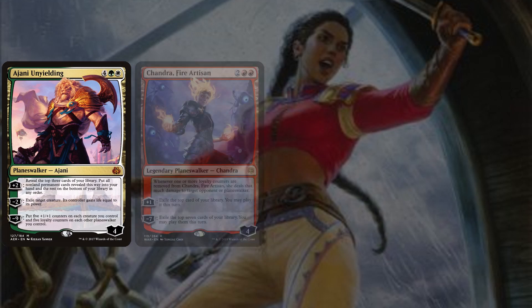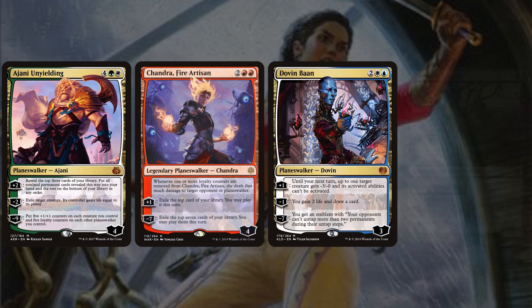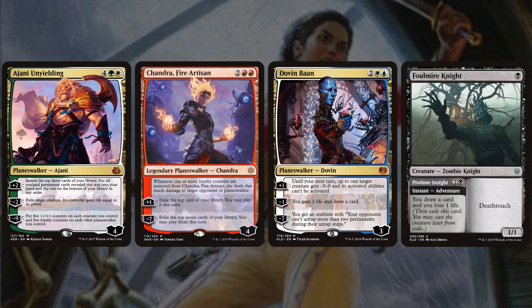For draw power we have Ajani Unyielding, Chandra Fire Artisan, Dovin Bond, and Foulmire Knight. Ajani Unyielding is probably the most expensive card at two dollars — this 6-mana 4-loyalty walker says +2: reveal the top three cards, put all non-land permanents into your hand and the rest on the bottom. With only one non-permanent card and 37 lands, there are 62 possible hits, so you're very often drawing two or three cards. His −2 is basically Swords to Plowshares, and his −9 puts five +1/+1 counters on creatures and 5 loyalty on each planeswalker.